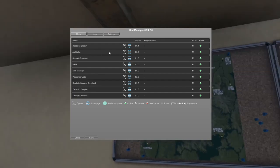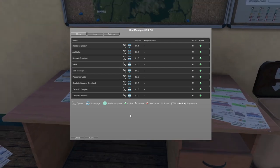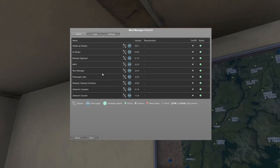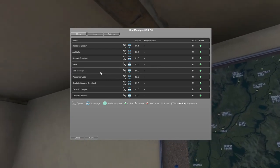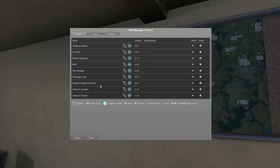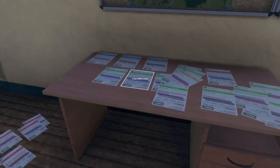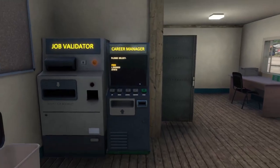So we've got a heads-up display, the correct version of the airbrake, the booklet organizer — which was just great — the miles-an-hour mod, because who wants to say kilometers an hour, passenger jobs which I need to get a license for apparently, and then also his sound mod, so we'll maybe get to screw around with that a little bit down the road here.